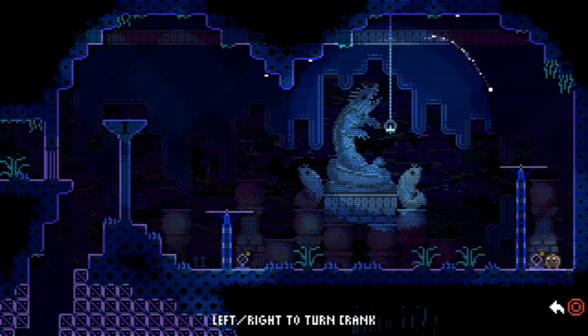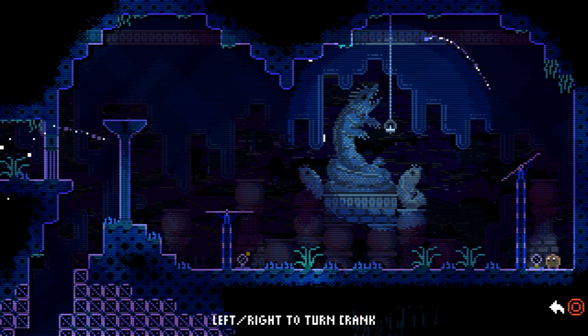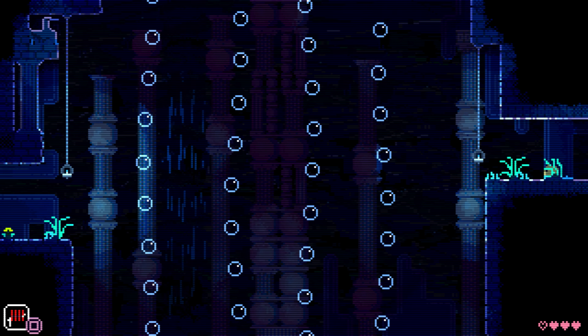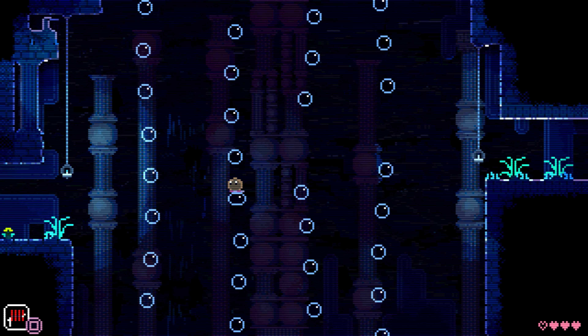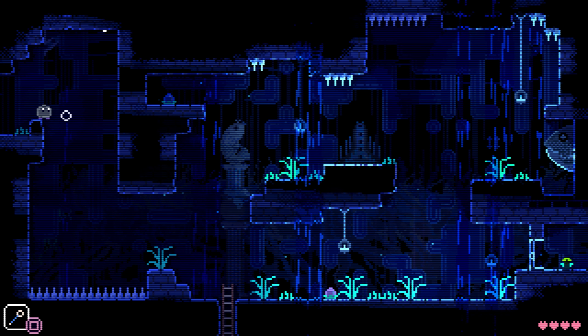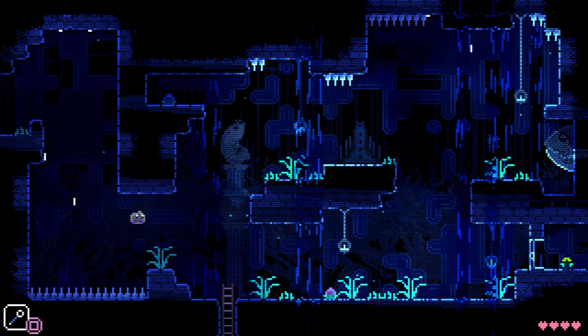I'm designing Animal Well as a layered experience. The base layer is something the average person can play through and enjoy to completion. But then there's a second layer, which for most games you would consider like 100%ing the game. There are lots of hidden items in nooks and crannies throughout the world — they're not obvious and you might need some help to find these.